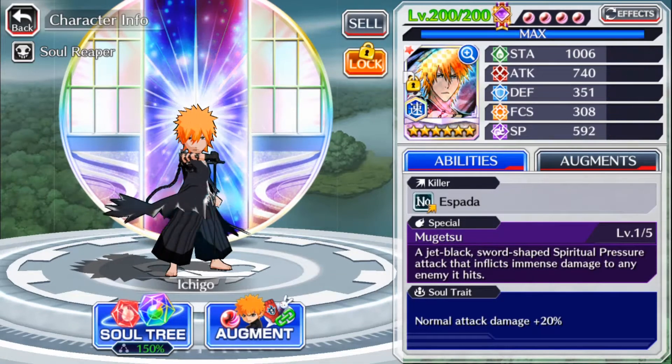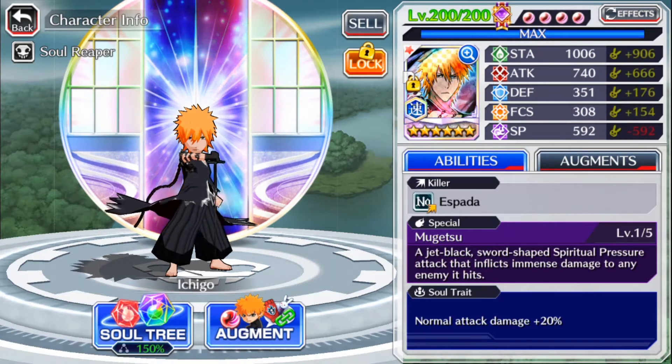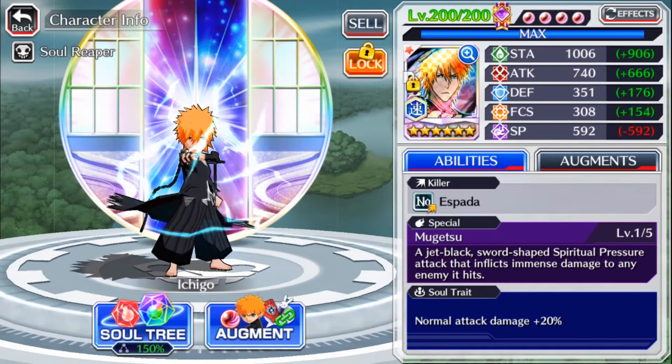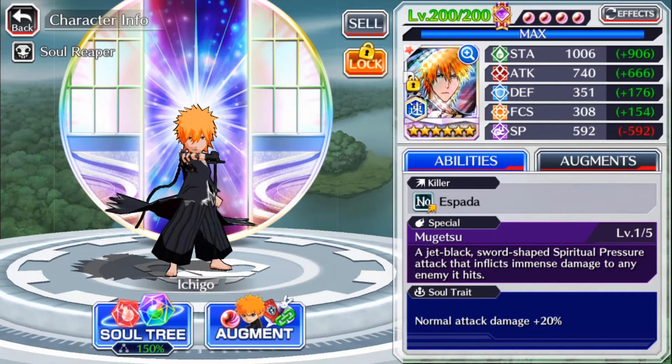Hey guys, Ace and Jiha. So for this review we're looking at Dongguy who's finally level 200 and he's my second blue level 200. So for this review we're looking at his NAD build, SAD build, hybrid build and CDR build and we're doing a 4 star Yami raid on the highest difficulty.